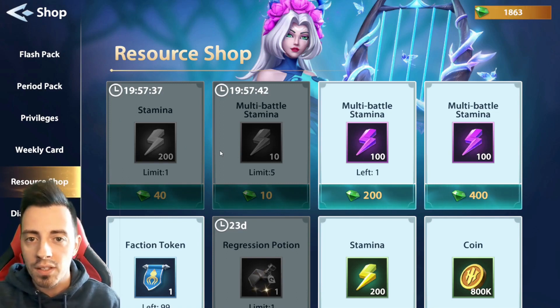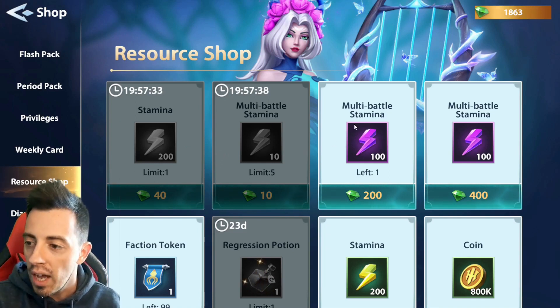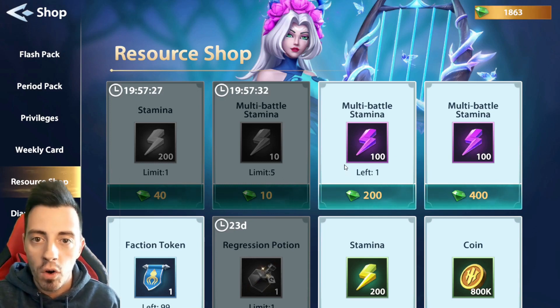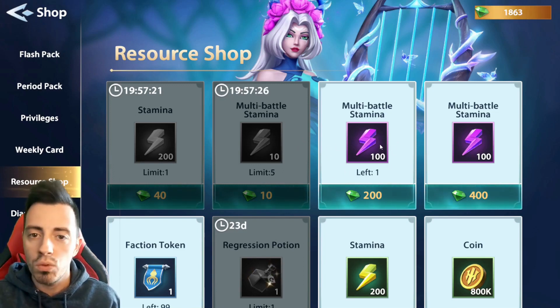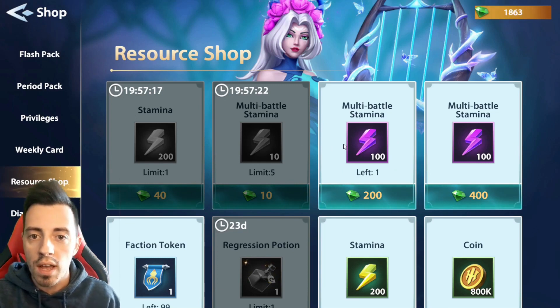Take the multibattle every day and save your energy and your multibattle stamina. So when you have some great events you will be able to farm them well. I also recommend that you buy this one during the farming events so you will be able to farm more. But it's not very useful to take this one when you don't have any events.